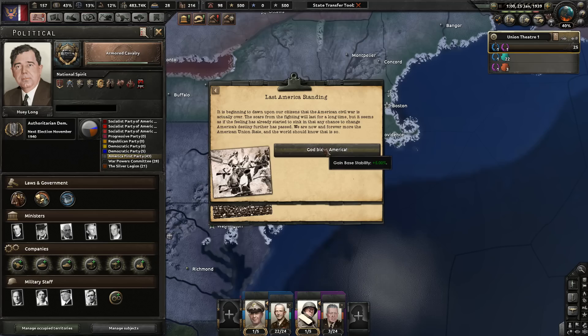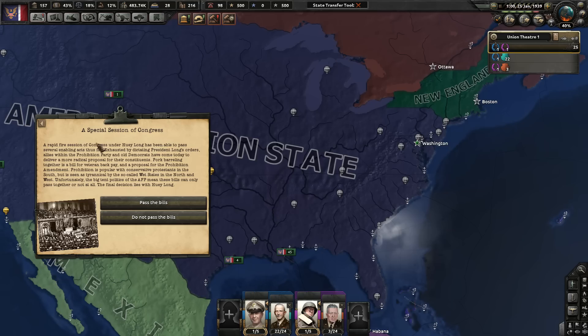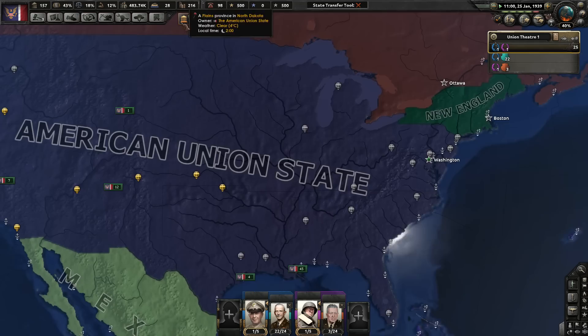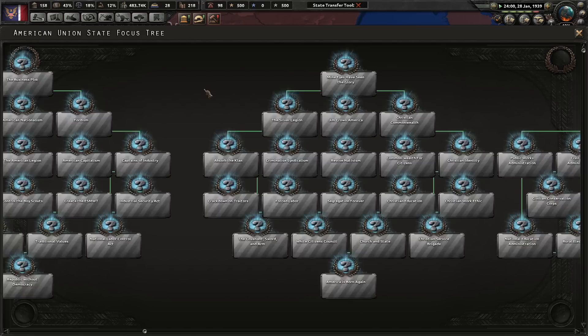To pass the prohibition and veterans bills, you need to do them together to get enough support from groups that normally don't like each other. If you don't pass the bills, the Southern Democrats will be angry about prohibition not passing, and the military will be angry about the Veterans Bill. After a while you'll get another event — let's review the focuses while we wait.